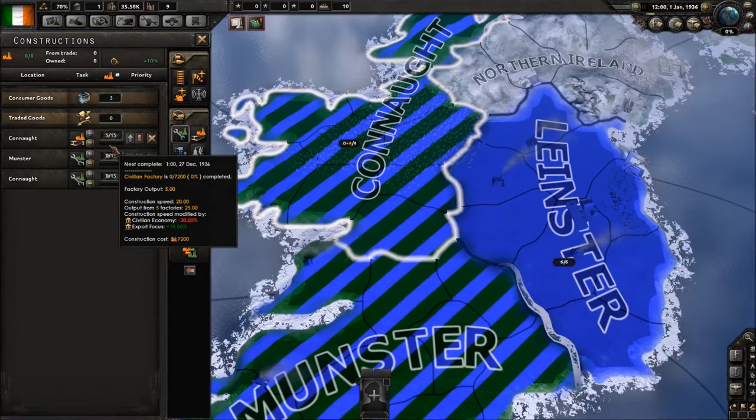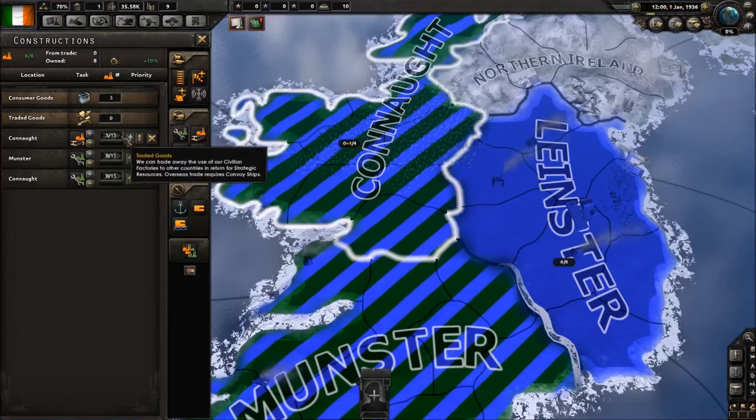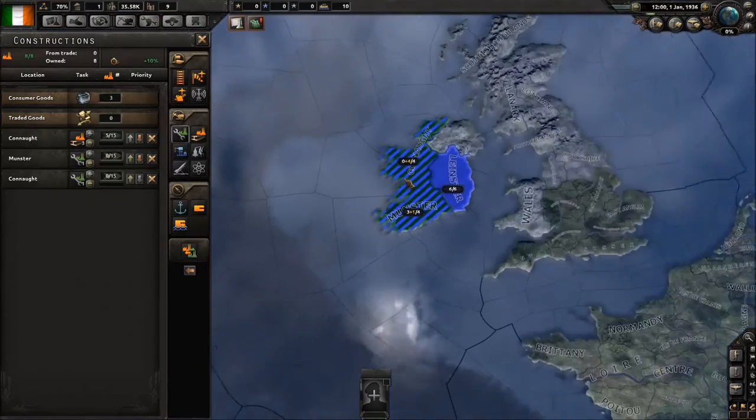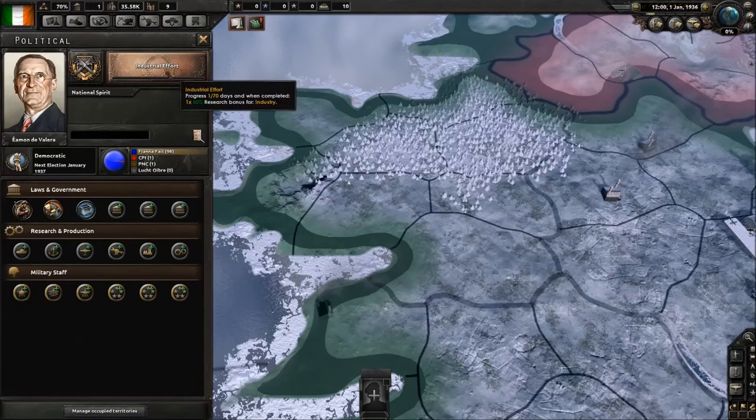This little bar here tells you when the next factory will be ready — at its current rate, with the construction penalty, it will be done in December of 1936. National focuses can help that. So you need to get up your civilian industry so you can build up a lot of things. Civilian industry is also used to repair other industry once it gets damaged or bombed, so having a good civilian industry to back up a good war economy is critical. Focus on industrial effort first.